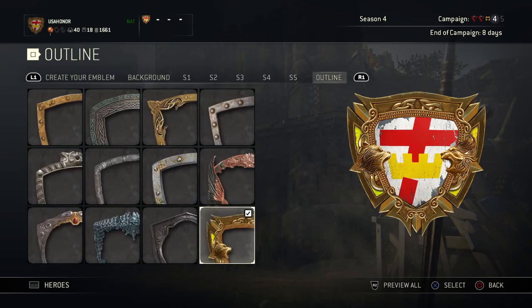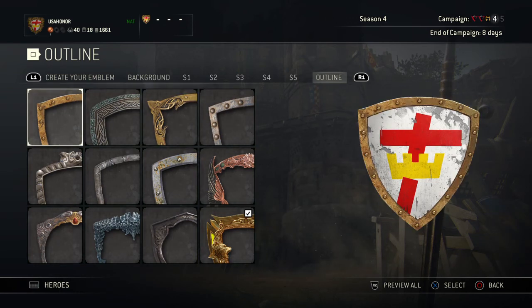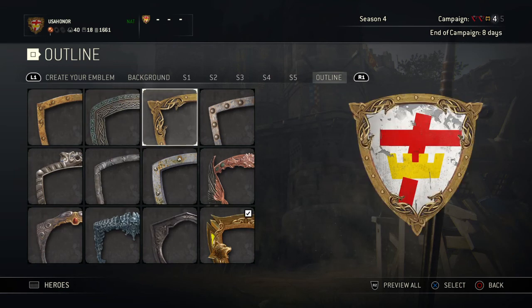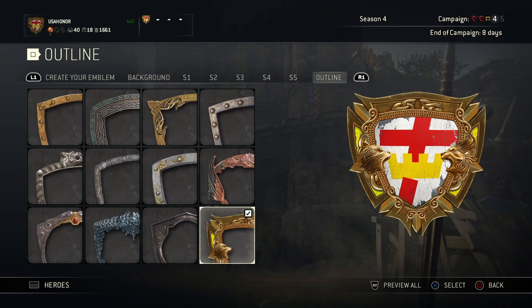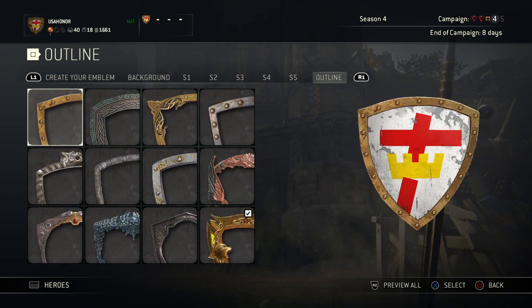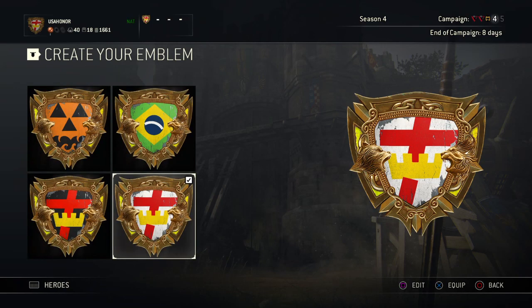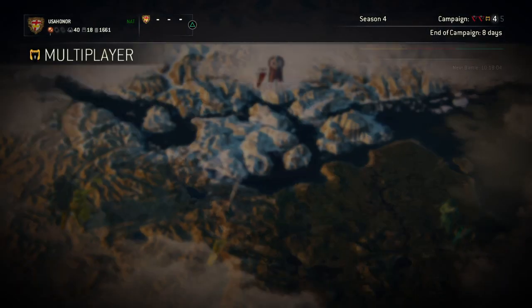When you're done, that's what it should look like. This is the outline that we use. For a while we were using this one, but once the knights won the last faction, we all got this — whoever was in the knights. So that's the one we use now. If you don't have that because you weren't in it, you can use any of them. We found this one looked the best and that's what we went with.